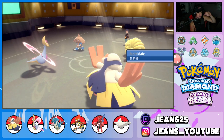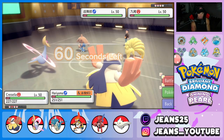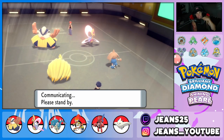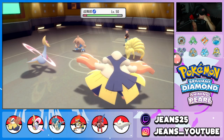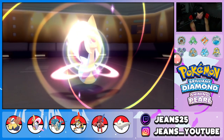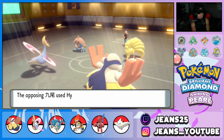He goes back into Hitmontop, ready to Fake Out. I think I'm just going to Fake Out him first and pop a Calm Mind — that'll be my play all day. Hariyama is slower so my Fake Out should come out first. Fake Out flinches him. And then it's like a free Calm Mind setup for us. He probably goes for Heat Wave, and Calm Mind comes out here first. That Special Defense boost is just going to do us good.